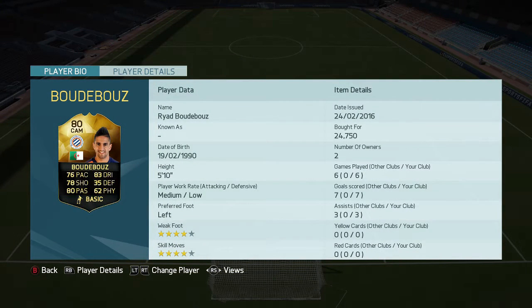As always we played 6 games with him, we managed to score 7 goals and get 3 assists — that is not bad at all, especially for a player that only cost us 24,750 coins. And since making this video, he has dropped to around 15k on each console, which is really cheap and definitely worth giving him a try.